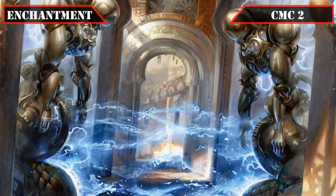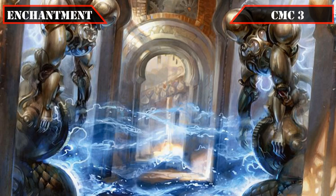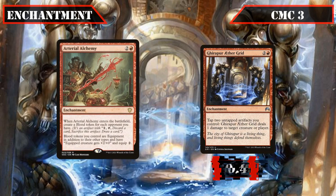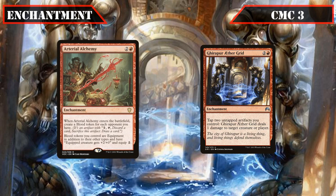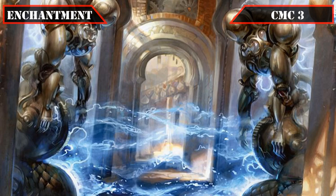Moving to our enchantments, in the CMC 2 slot we have Underhanded Designs, which lets us pay 1 whenever an artifact ETBs under our control to have each opponent lose 1 life while we gain 1 life, and lets us pay 1, a black, and sack it to destroy target creature if we control 2 or more artifacts. The CMC 3 slot brings Arterial Alchemy, which creates blood tokens equal to the number of opponents when it ETBs and turns all blood tokens into equipment giving the equipped creature +2/+0, literally weaponizing our blood. Ghirapur Aether Grid lets us tap 2 artifacts we control to deal 1 damage to any target, effectively turning all our blood tokens, mana rocks, and other artifacts into manaless pingers for extra on-demand damage.